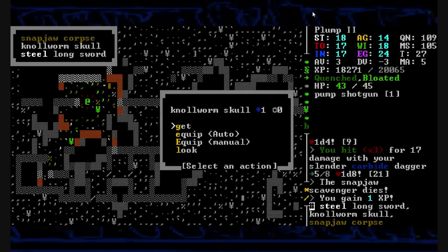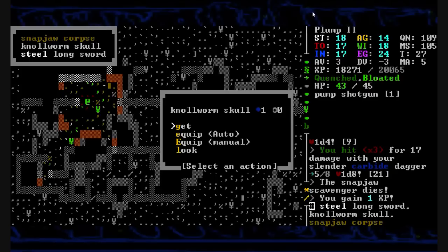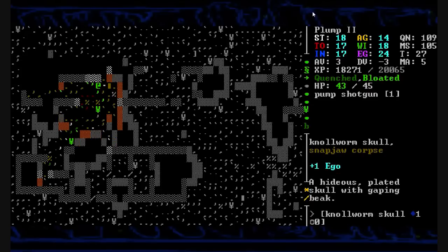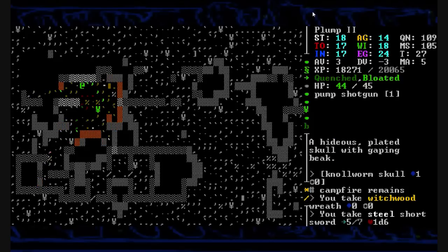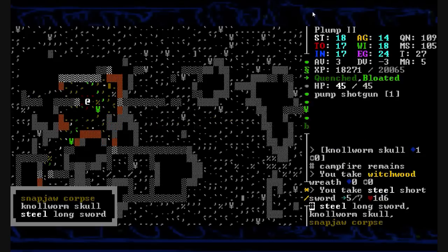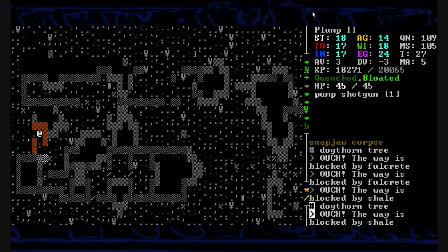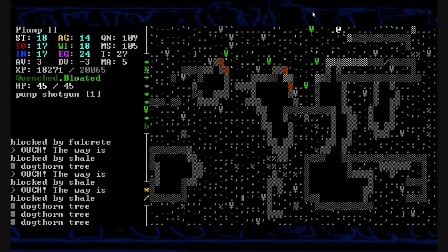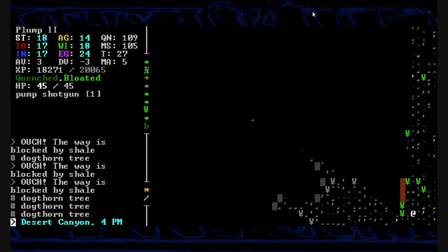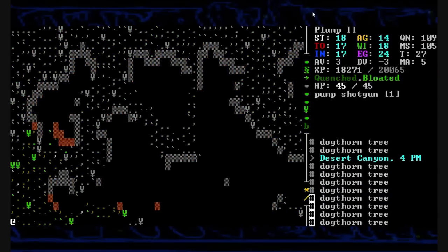I don't think I can actually wear that — I can't wear anything on my head. It says plus one ego, I could go for that. And in here is a witchwood wreath and a steel short sword. I'll take that steel short sword. There's a steel long sword too — I might as well take the steel. And I think that's it for these ruins. Nothing too important, just a little snapjaw breeding ground for them and some of their wild animals. No telling what those ruins even were — maybe some type of aqueduct system.